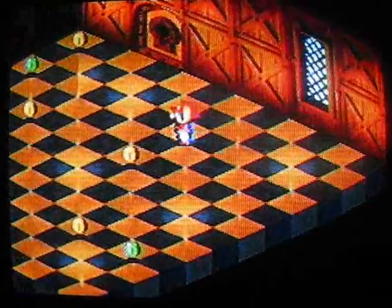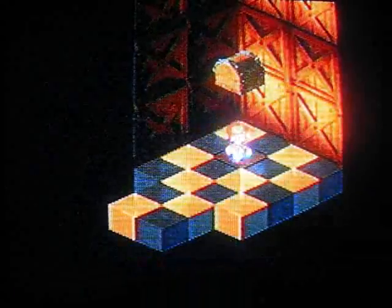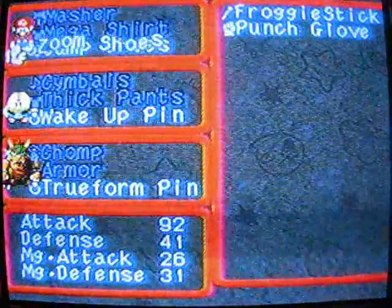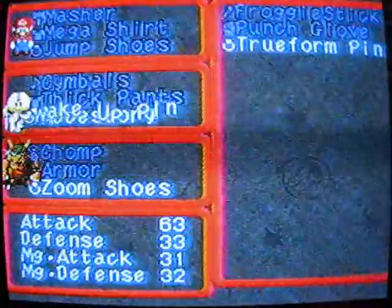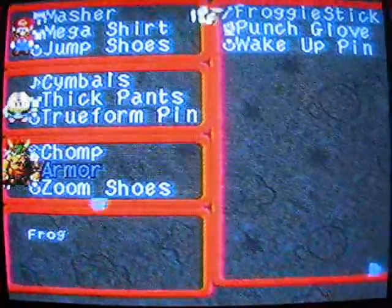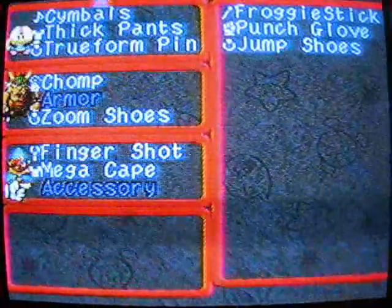Where does the room key go? To this room — who would have guessed? What's in here? We got Zoom Shoes. This increases your speed dramatically — I highly recommend you get this item. Give it to the slowest person — maybe Bowser so he can get the first attack in or something. I'm probably better off switching the wake-up pins with that. Wake-up pin, true form pin, and Zoom Shoes. I don't have an accessory for Gina right now. Looks like that's it for this part, so I'll see you guys when we get to that door over there.